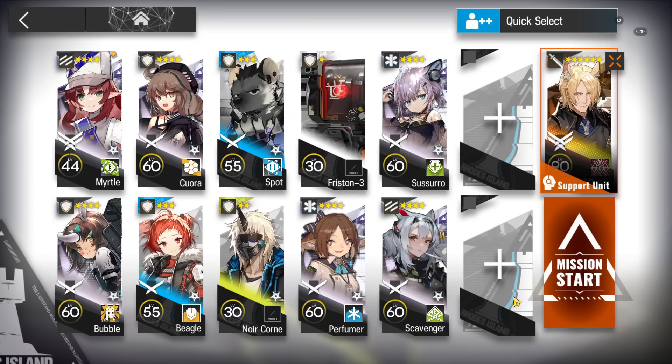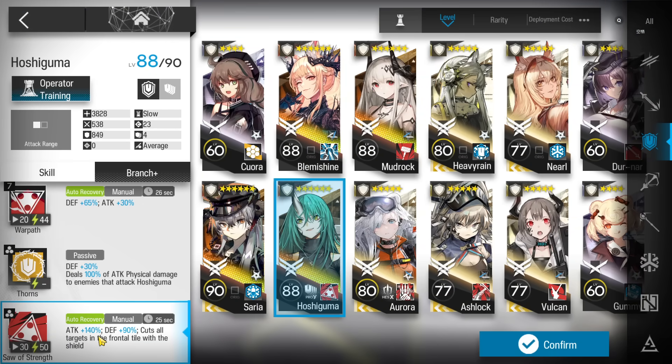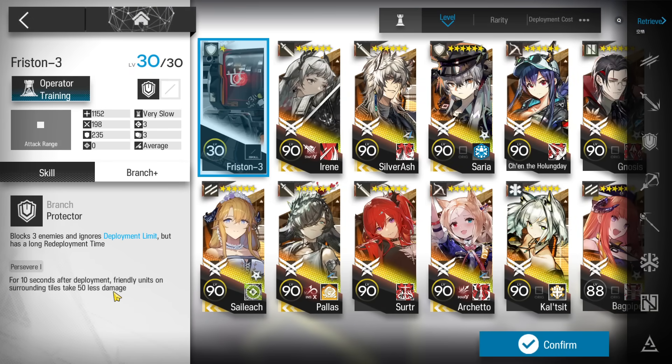Prepare your squad. Use a flag vanguard to gain DP, then a minor core operator with third skill mastery. For your tank, bring defenders — if you have Hoshi, use her third skill because it helps kill small dogs and small enemies, which is really useful. Bring a really strong medic-defender and more defenders. Freestone Tree is useful because she doesn't take the deployment limit.